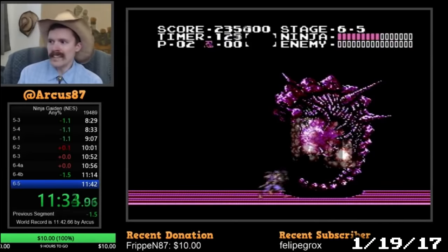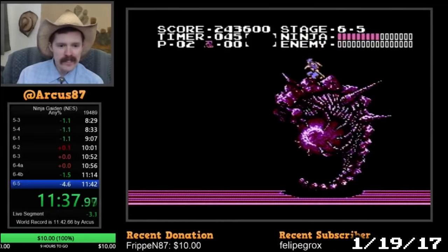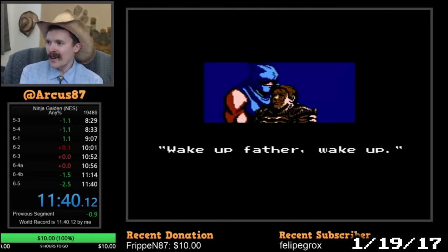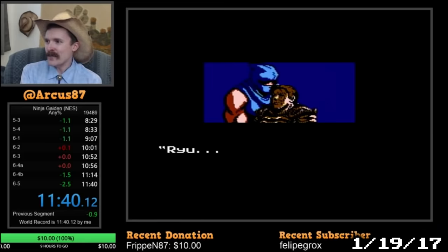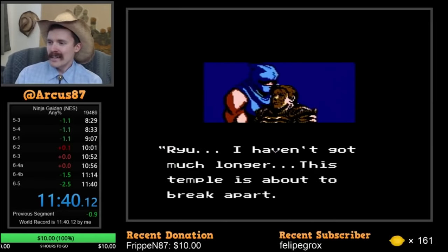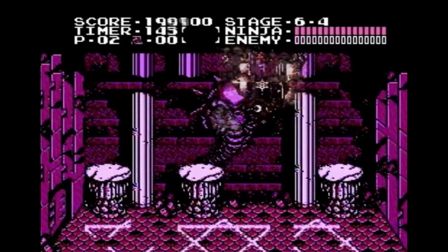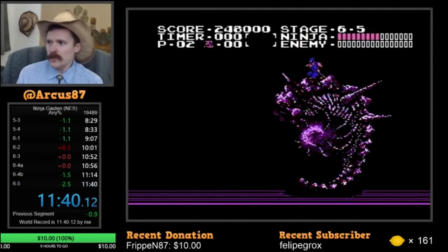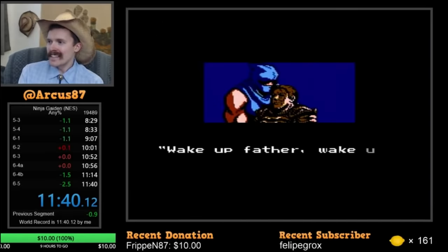And then he had this run: 11:40. A 1.5-round Jackio and a good demon fight at the end of an amazing run. It was a huge gain — two and a half seconds off the world record. There's a pretty good possibility this run was actually an 11:39, since he split a little bit late at the end. But after a frame count, the run was retimed to 11:40.000. Arcus was a thousandth of a second away from 11:39.